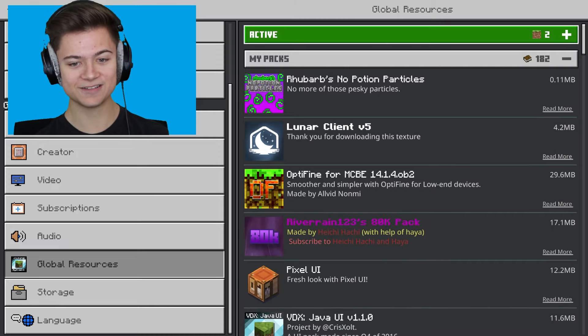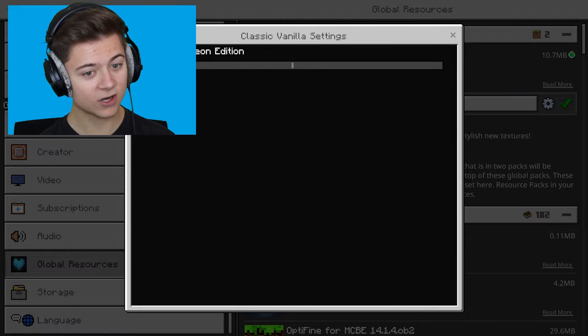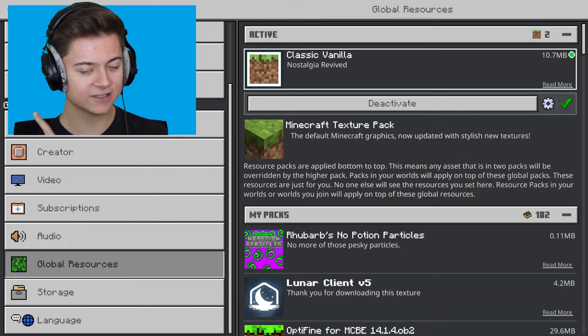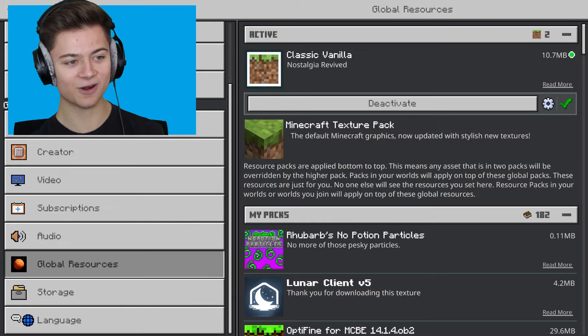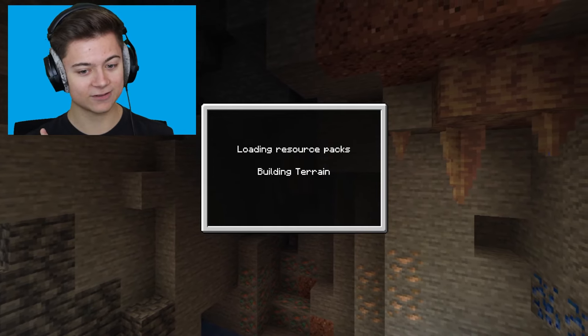Let's press Activate. I'm actually excited for this. There's a gear icon too — we've got Default, Dark Edition, or Neon Edition. I think I'm just gonna go Default for the video, but be sure to check out the other ones if you'd like. Let's press back on Settings and see what it looks like — let's see if it actually looks legit and old.